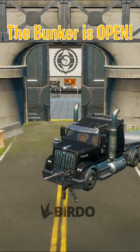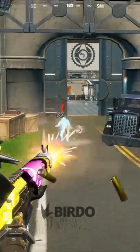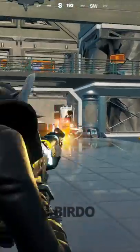The bunker near Caddy Corner has opened up and we finally know what's inside. But first, make sure before you go here you have some decent loot, because you'll have to go through IO Guards and Dr. Sloane.